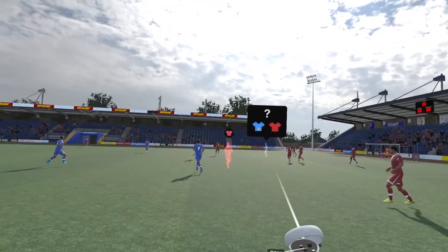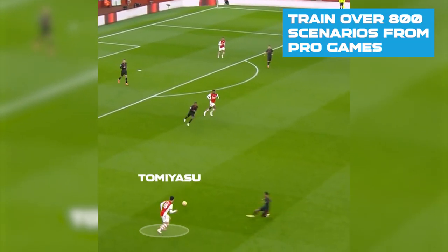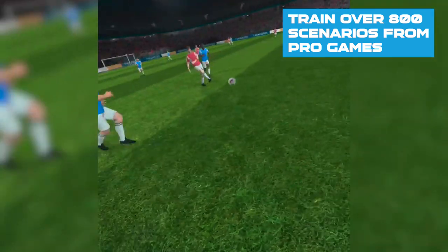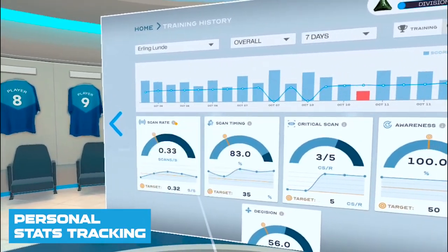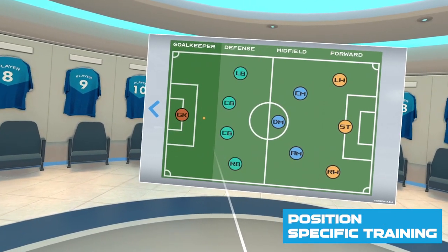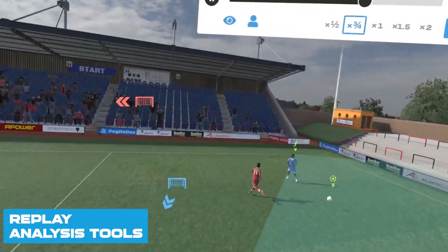In Be Your Best, you will play through over 800 scenarios recreated from real-life professional games, just like the clips that you will see throughout this video. Alongside the scenario training, the tool comes with a lot of added features to help you improve your performance. Your stats tracking allows you to monitor your performance over time, while position-specific training means you can work on your scanning from any area of the field. Finally, the replay analysis tool lets you look back at your training, seeing what you did wrong and where you can improve.